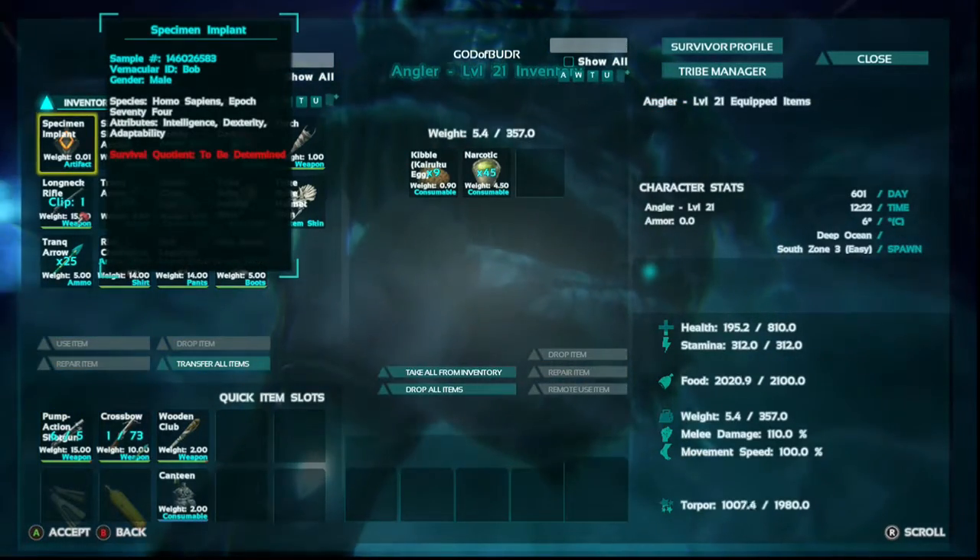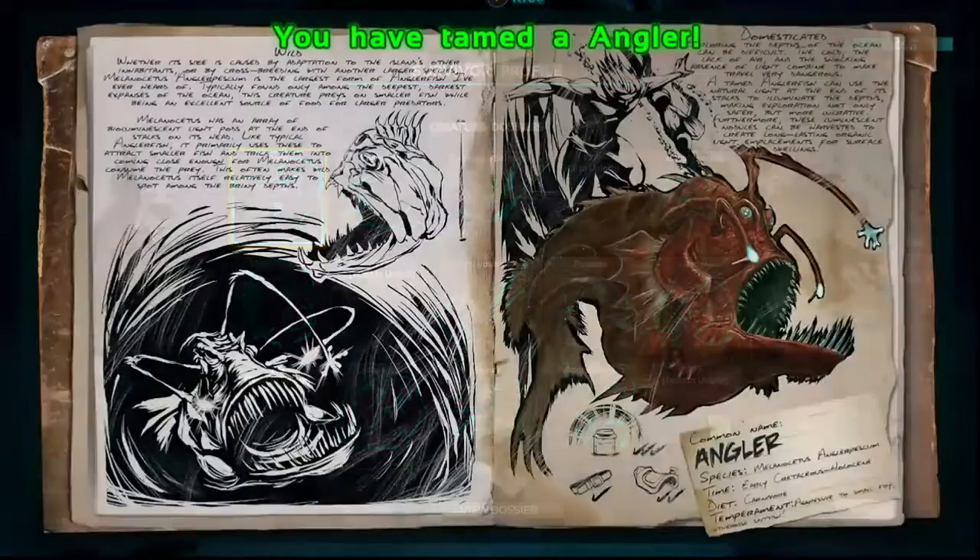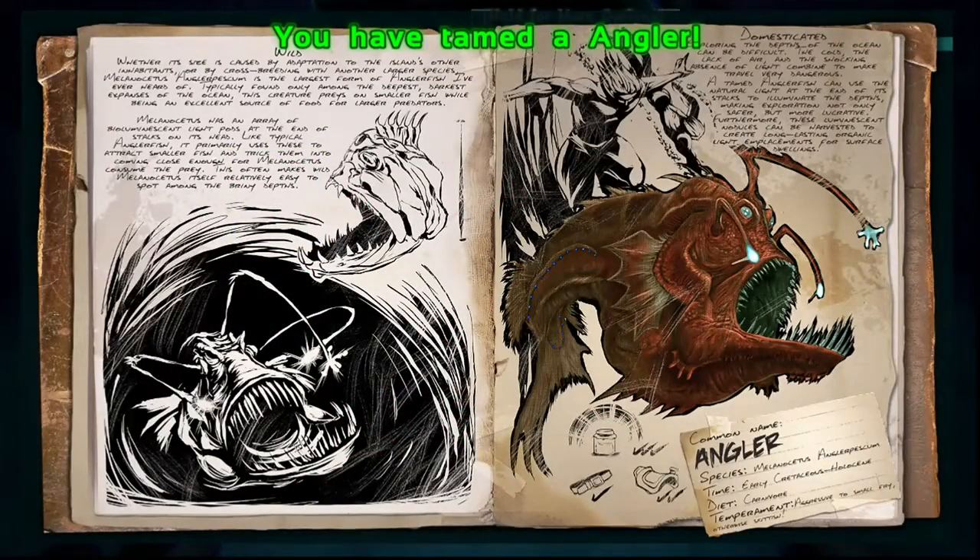Once you finally get your anglerfish tamed, you will be glad to know that you have pretty much a little squad to protect you. You cannot ride them. They can hold a little bit of weight, but the greatest thing is they light up the dark areas in the ocean.